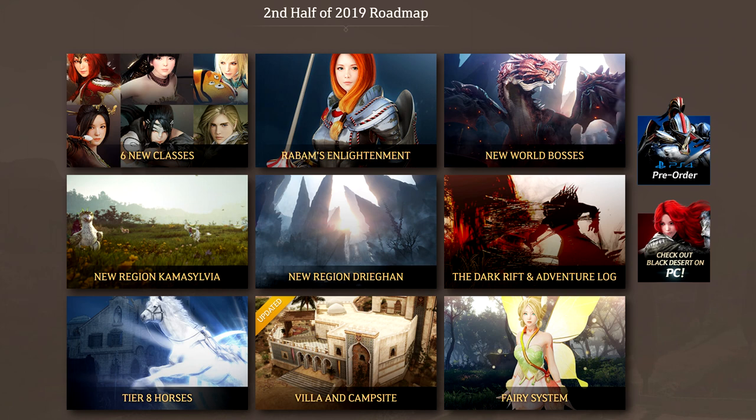Starting off, we have six new classes that are coming out. I am super excited about a few of these. We have Valkyrie — that's probably the one I'm looking second most forward to. We have Tamer, we have Mystic which is one of the most requested characters I see for the console, we have Meiwa which is probably the one I'm looking the most forward to playing, we have Kunoichi which I've seen a lot of people asking for, and we have Archer.